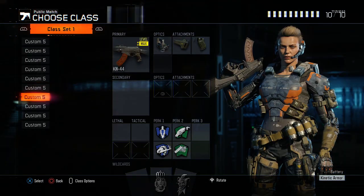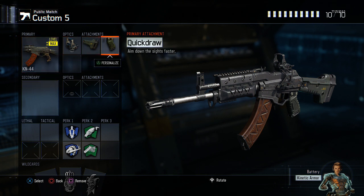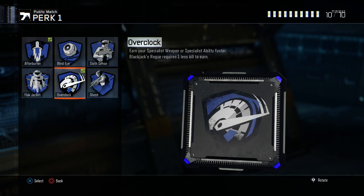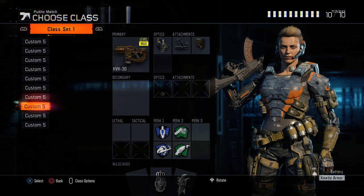The next class is a KN44 — a bit different from a KN44 class I made a while ago that a lot of people liked. This is the one I've been rocking lately: reflex, stock, quick draw — pretty standard — and then I run a four-perk situation with double perks. Obviously if you're playing a close-quarters match, just switch overclock for flak jacket. But I like overclock on my assault rifle classes, usually paired with combat focus. Sometimes I'll run kinetic armor or the Scythe, but combat focus is what I use the most. With overclock and a class like this, you're going to get those streaks really easily.